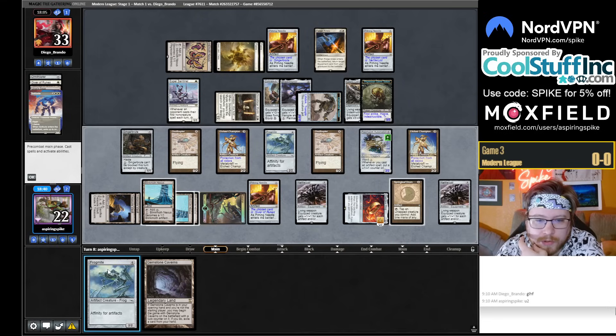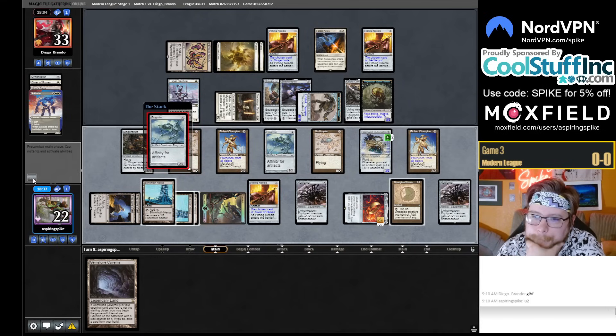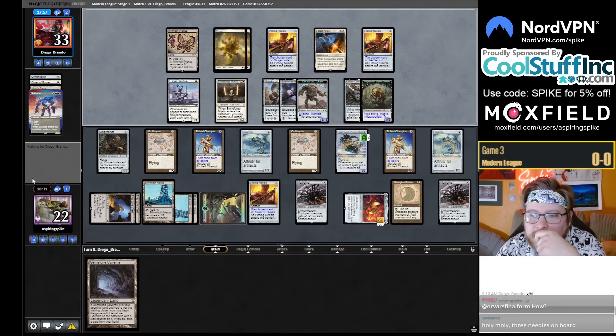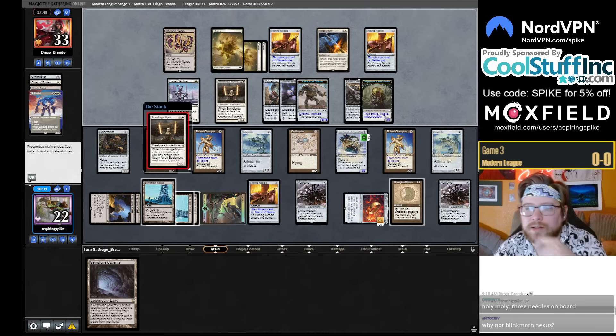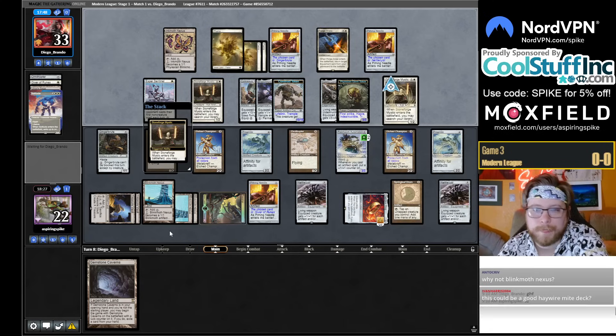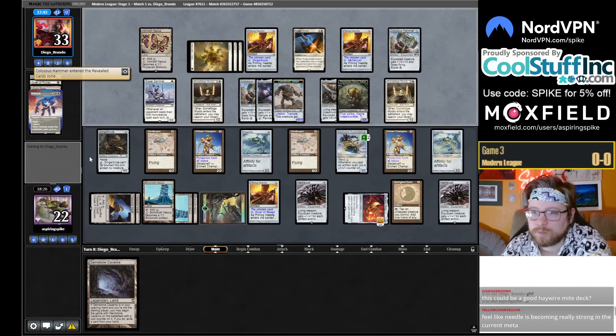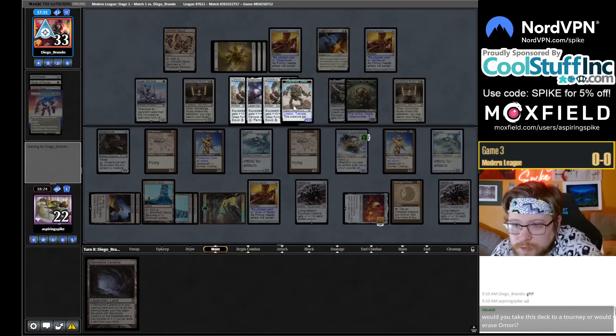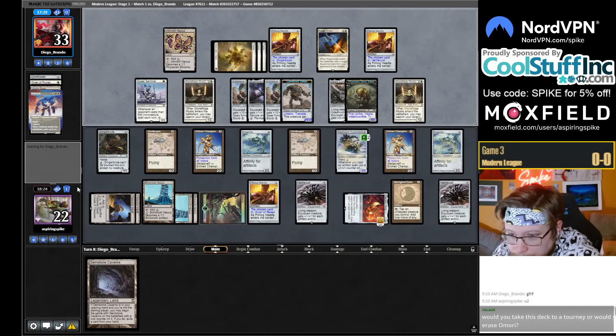We get to draw four cards next turn. Remember there's a Needle on the nettle cyst and the Gingerbrute. I can't equip with my nettle cysts. They're immediately doing something — oh no. This could be tough — haywire mite seems difficult to activate. So this is going to be 34/34 basically. Would I take this deck to a tournament or would I erase Umori? I don't know what you mean by 'erase Umori' — this deck's been good in my testing.